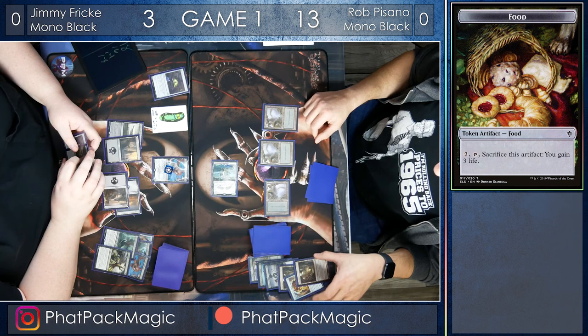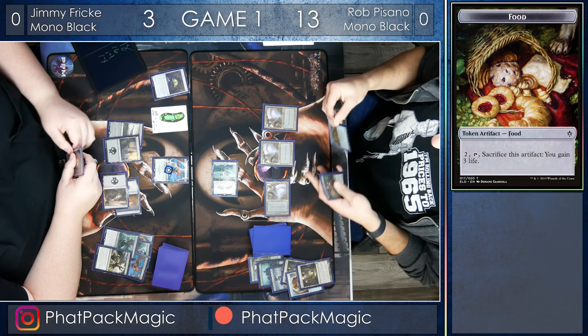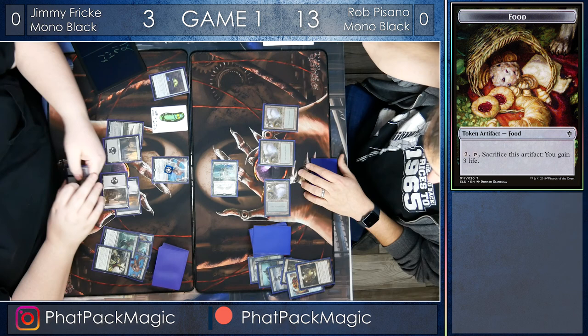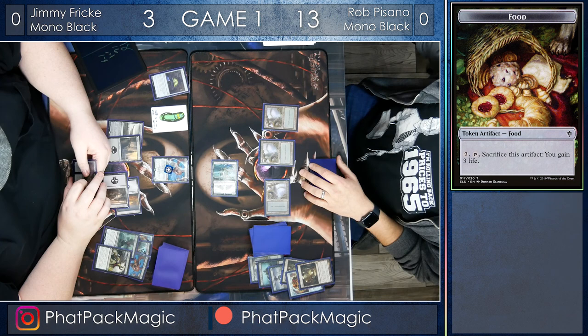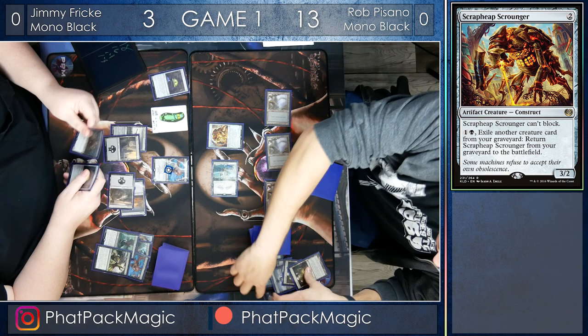Jimmy deciding on whether or not he wants to have a food token available for the next turn, or go on offense. Spawn of Mayhem is a great blocker here — it's a 5-5 creature and it's going to get bigger every turn. Eventually it's going to put Rob on a two-turn clock. The question is, did Jimmy live long enough to make that clock happen? The great thing about the Witch's Oven is that it made the Murderous Rider just outright die because of spell fizzle.